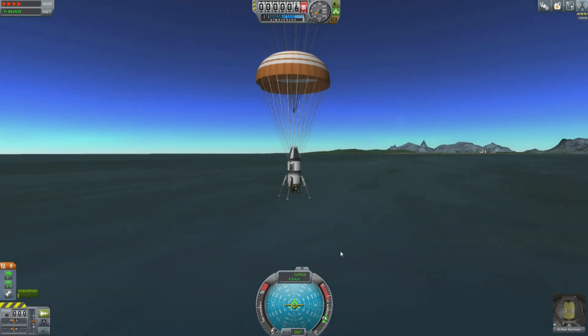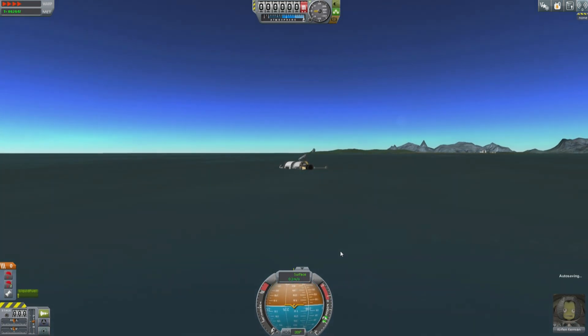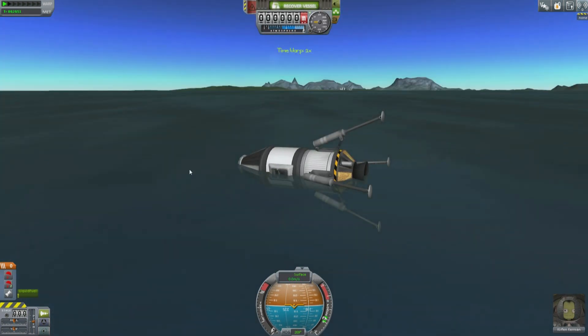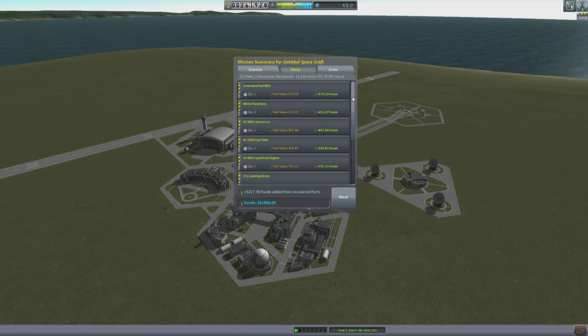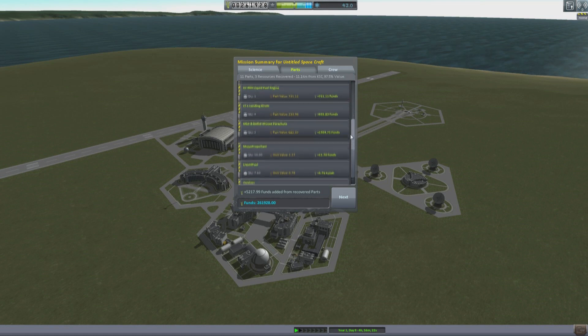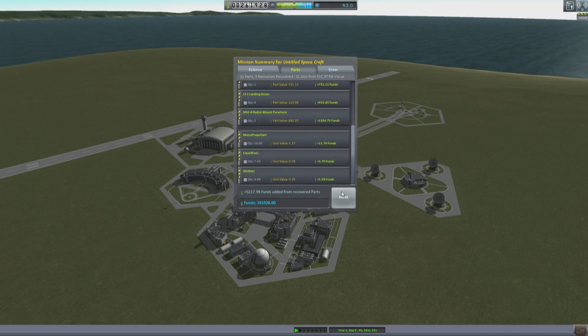Here's an example of a space mission being recovered relatively close to the space center. You just recover it the usual way, and in the vehicle recovery screen you get a parts menu which tells you that I got five thousand two hundred and seventeen back — specifically, ninety-seven point five percent of my value back for being so close to the space center.